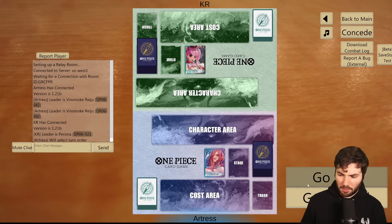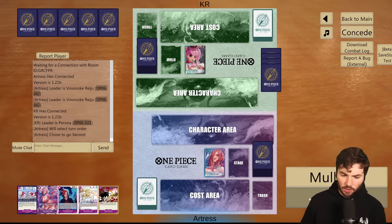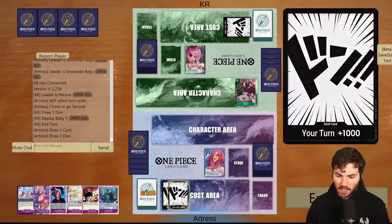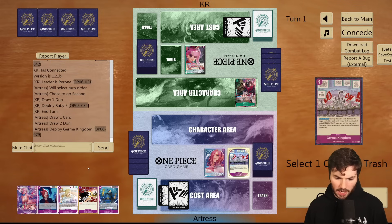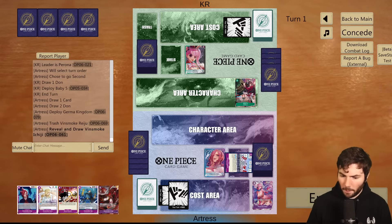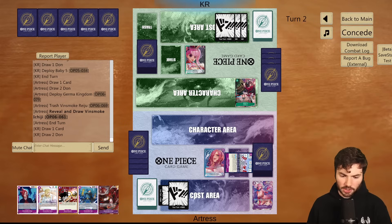Perona should be a decent matchup for us. Let's go second. I think this hand is actually really strong. They're going to be able to rest a Reiju and KO it, but we don't mind our units being KO'd because we can just revive them from the trash. Let's play down the Germa Kingdom and toss out the Reiju to see what we get. We grab the Ichiji because we can actually just play it next turn. We do want to get rid of this Baby 5, but if we do get a 3 cost Niji I might just consider playing that instead.